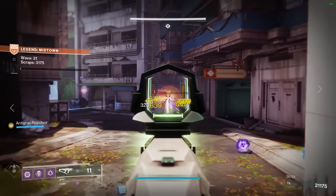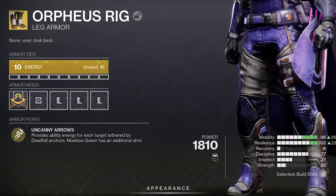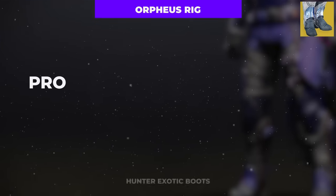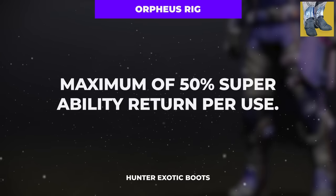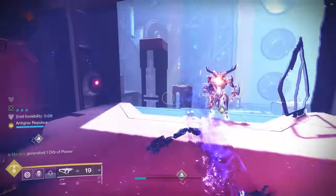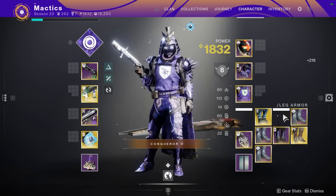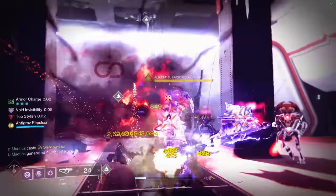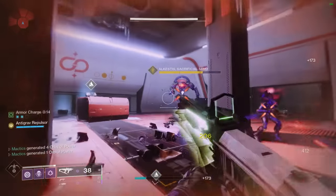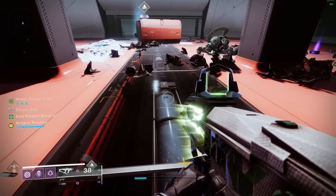But if you really want to take things to the next level, consider having a pair of Orpheus Rig exotic boots in your inventory, which refunds ability energy per enemy tethered, up to a maximum of 50% of your total super energy. If you can pull it off right before you are getting ready to Tether, you can get to a safe location or briefly enter invisibility, hop into your inventory, remove Gerfalcon's Hauberk, equip Orpheus Rigs, launch your Deadfall Tether at whatever poor suckers pissed you off, and then swap right back over to your Gerfalcon's Hauberk after you claim your free 50% super refund.